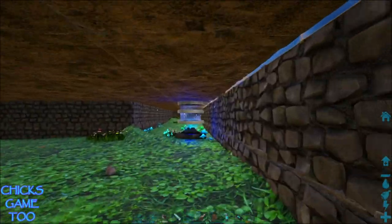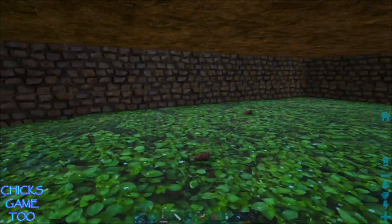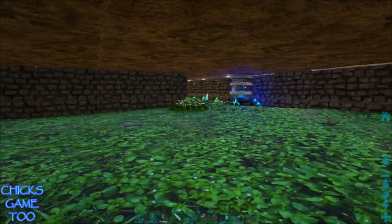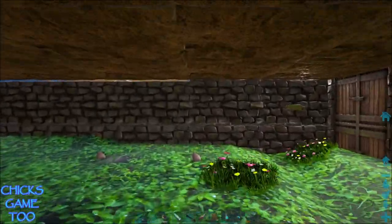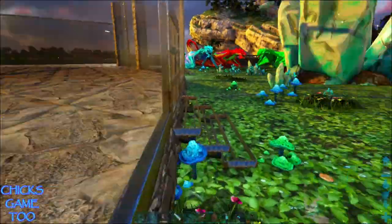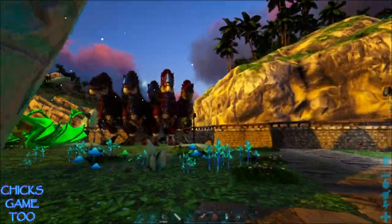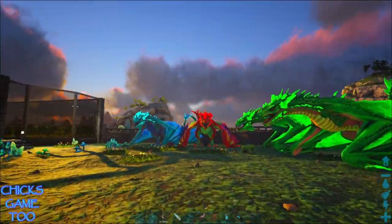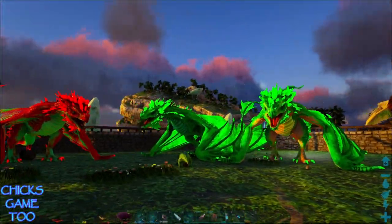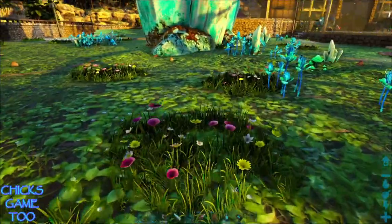This is our basement with our generator - plenty of room to expand, claustrophobically, but we could. We've got our UDS back here laying their eggs for the kibble, and four of my favorites - the wyverns.